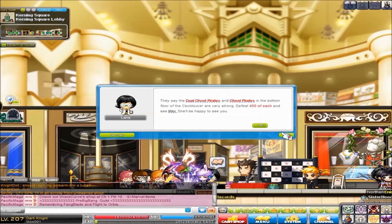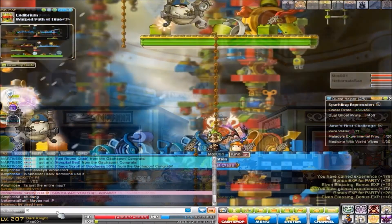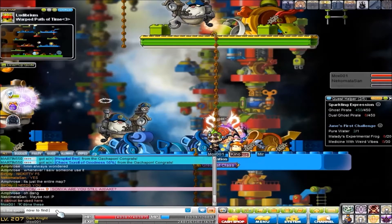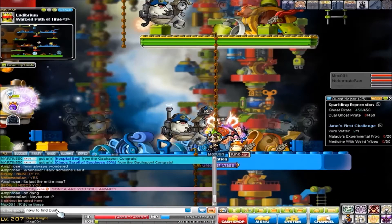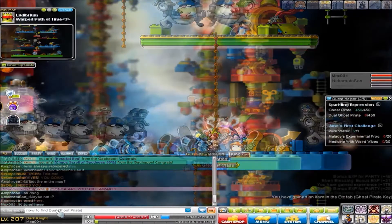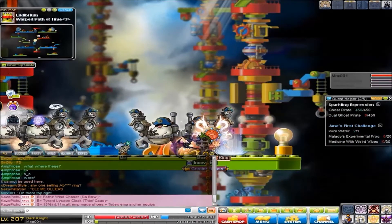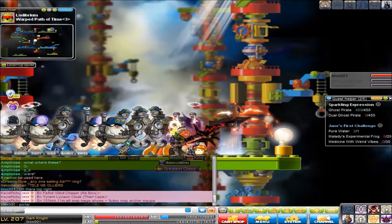This is the quest to obtain the permanent Ray-Eye, which you'll see at the end of the video of what it looks like and how it's all permanent. So here we go — we're going to start by killing 450 ghost pirate monsters.